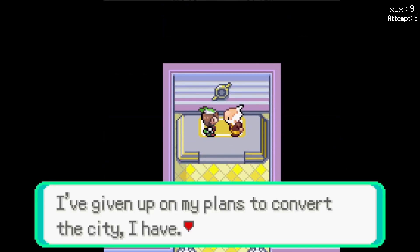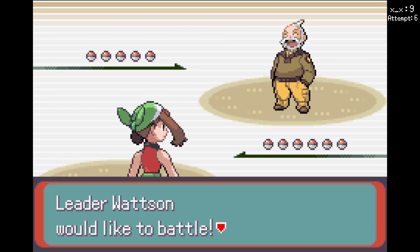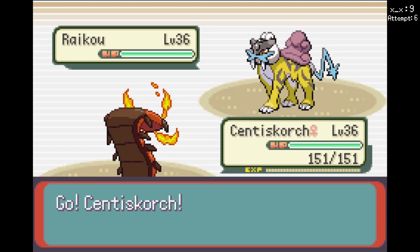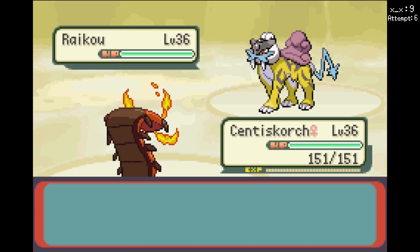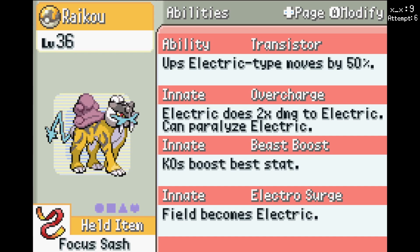Hi Watson. What do you have for me? I beat Brawly really easily with Clefable, let's hope it goes similar with Watson. Oh, Jesus Christ — Electric Surge Raikou! It's Sashed, of course it is. It has Transistor and Electric moves. Electric types don't resist Electric, and it can paralyze Electric types — but I don't have any Electric types, so it doesn't matter. Beast Boost, so I can't let this thing get a kill if I can help it.